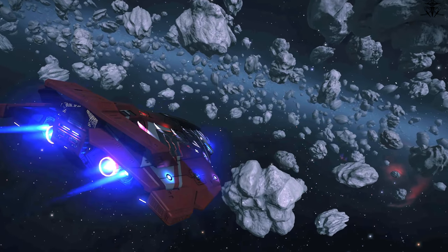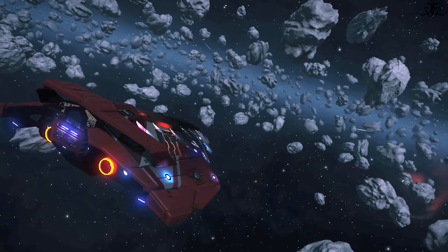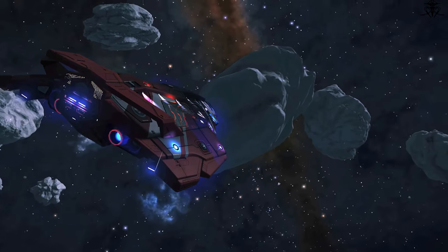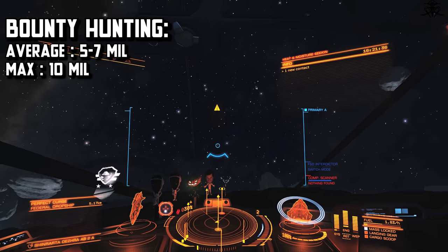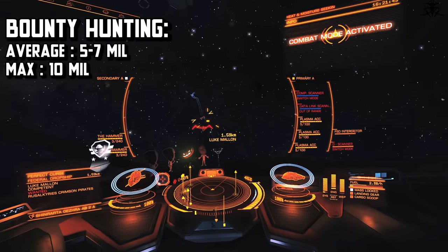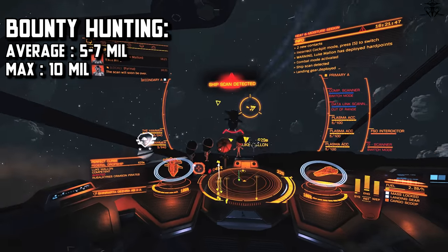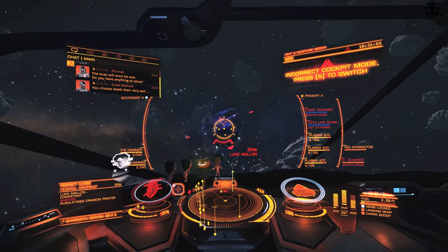Next up: combat — the thing I used to like so much back in the day. But as it turns out, to make consistent cash you need a very shield-tanky ship with lots of damage, and that of course means heavy engineering to reach the best result, which is 5 to 7 million an hour in hazardous resource extraction sites. Or if you go to the pirate activity Threat 7 with a friend, it's up to 10 million at best. Yes, bounty hunting is the lowest form of credit-making in Elite Dangerous.